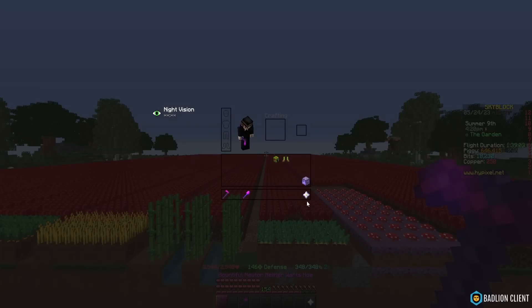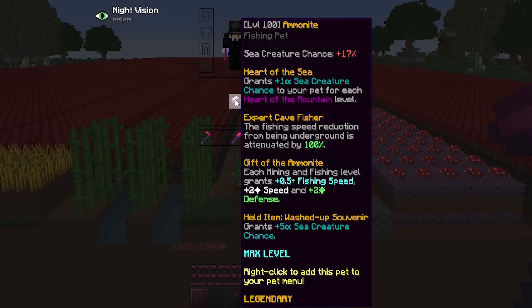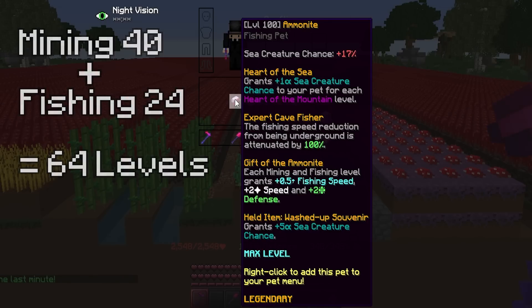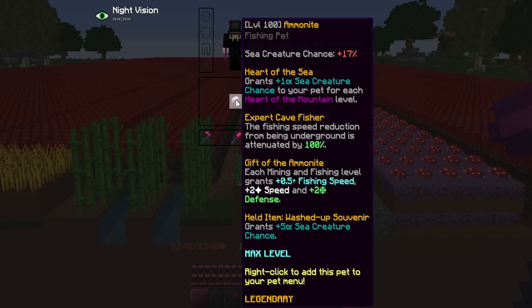Now once you have that 127 base speed with no pets on, we can take a look at all the pets that we need in a bit more detail than last time. To start with, you're going to need an ammonite pet to get over 255 speed. This pet gives plus 2 speed for each mining and fishing level you have, so you'll need at least 64 levels combined between them — for example, mining 40 and fishing 24. This pet also needs to be legendary, but can be any level as long as you hit 255 speed.